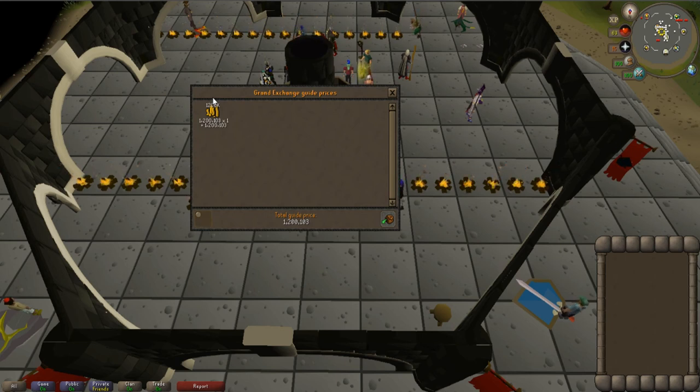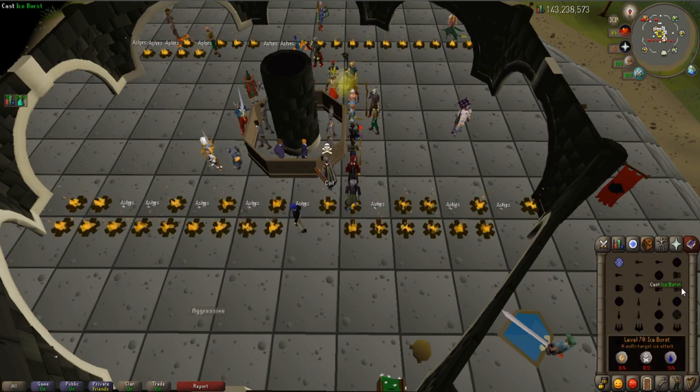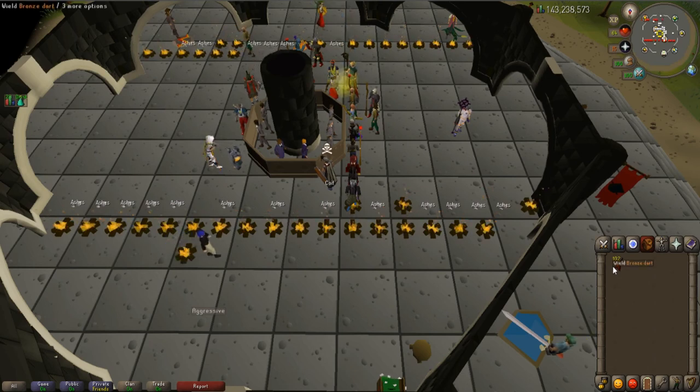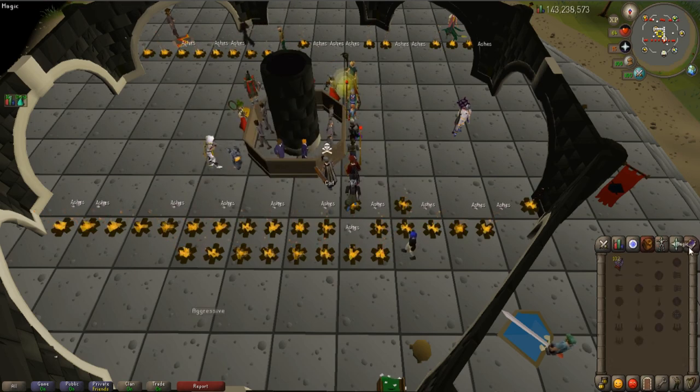I also want to add that I checked the Bronze Darts for this run — I think I may have messed up the bursting hour dart count. I had around 600 before and only used 102 in this one, which actually doesn't make sense that I would have used that many in the burst hour. So it's actually fewer darts used there, meaning we probably make an extra 6k from the original calculation. Anyway, here are the supplies used for the Barrage hour: three prayer potions again, and the runes we used came to 816k — a bit more than last time, but we still made a profit.